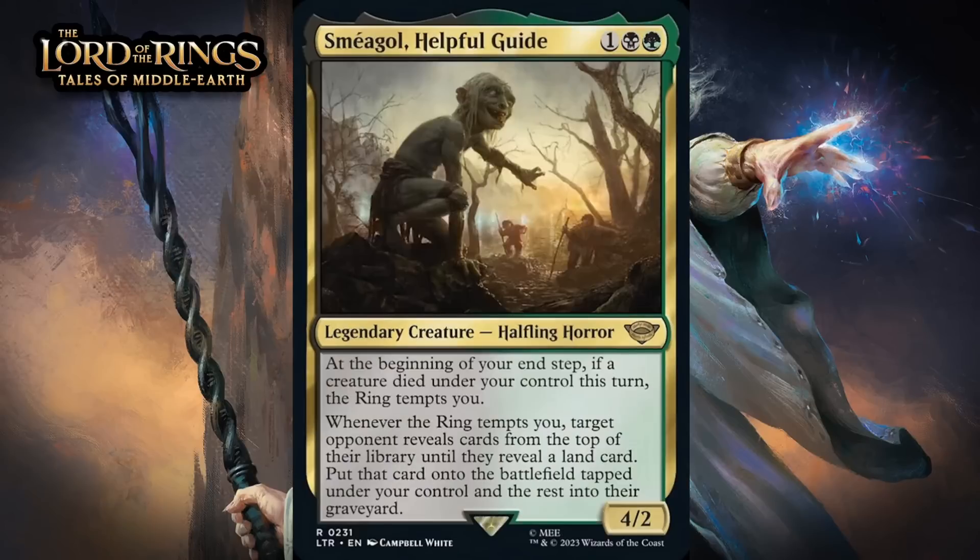Next up, it's Smeagol, Helpful Guide, which for one generic, a black, and a green, is a 4/2 legendary halfling horror at rare. At the beginning of your upkeep, if a creature died this turn under your control, the ring tempts you. Whenever the ring tempts you, target opponent reveals cards from the top of their library until they reveal a land — put that card onto the battlefield tapped under your control, and the rest into their graveyard. He's got decent base stats, and it isn't overly difficult to get the ring to tempt you here. You can do something as simple as attack into a trade, then play this in your second main phase and get the ring going — and when you do, you end up ramping your mana, which is pretty nice. While the ramp part matters less as the game goes on, the fact you're milling your opponent eventually becomes more relevant. Smeagol is going to give you a lot of value all game long — giving him a B.